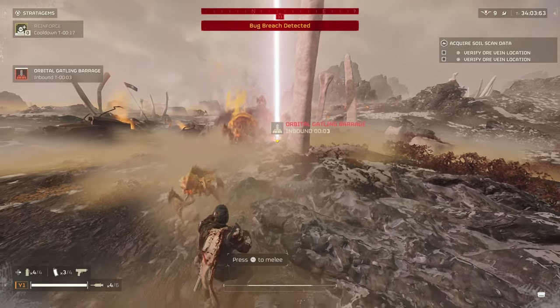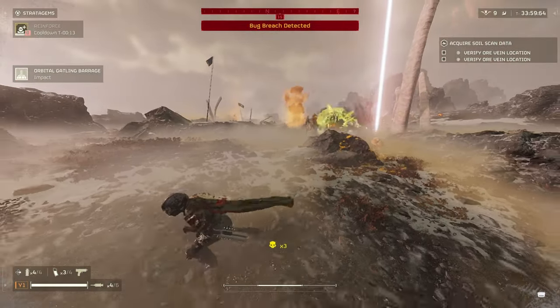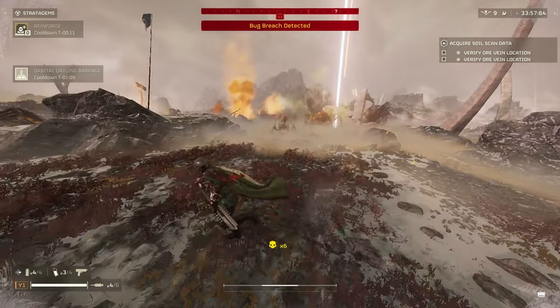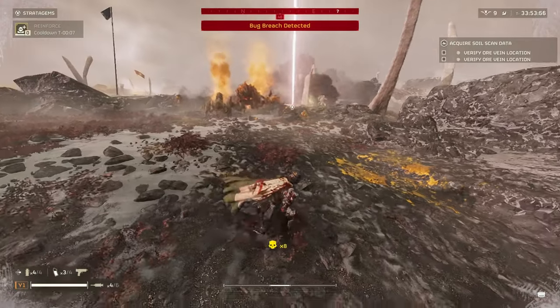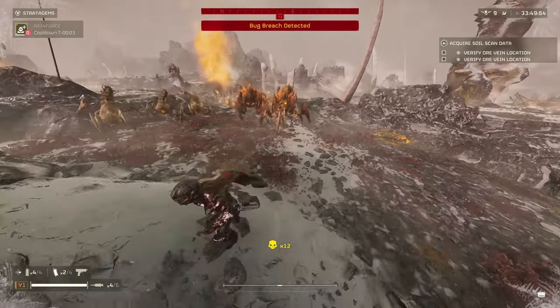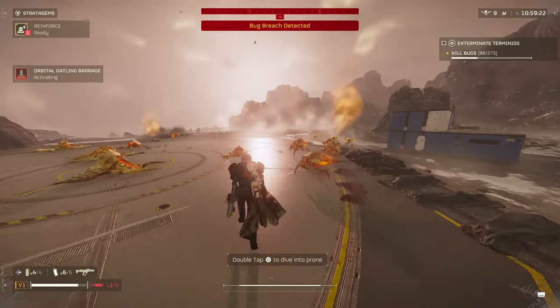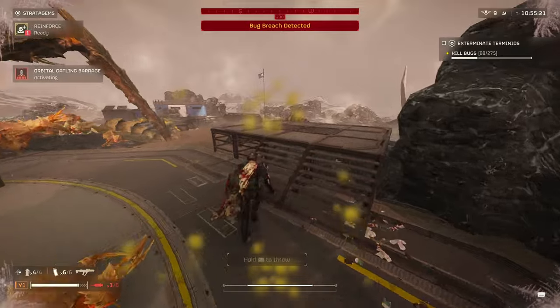First up is the Orbital Gowling Barrage. This stratagem is going to be best used in tight crowds and best avoided when trying to take out heavies and nests. After many attempts, I wasn't able to rack up an outstanding number of consecutive kills, and it just doesn't do the job on armored targets. I would say this specializes in mild crowd control, and the danger to teammates is very low.